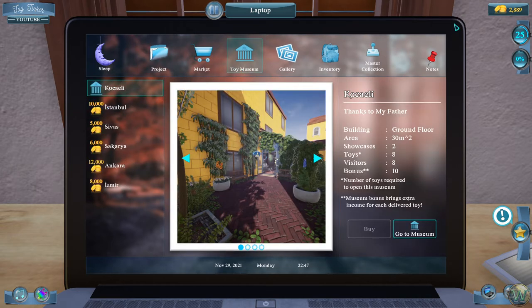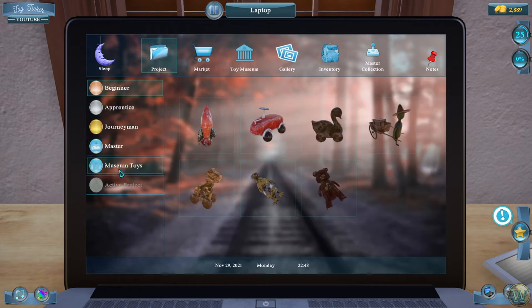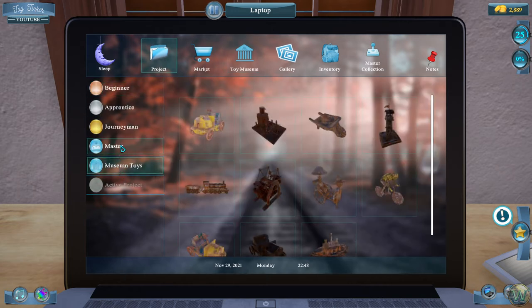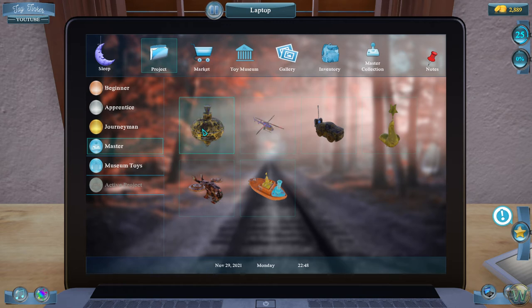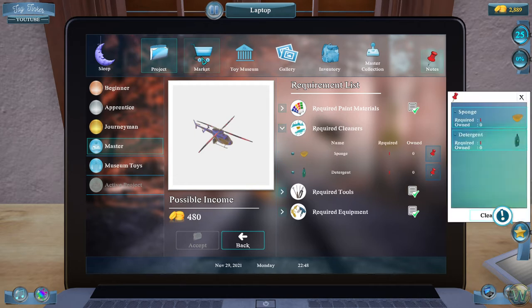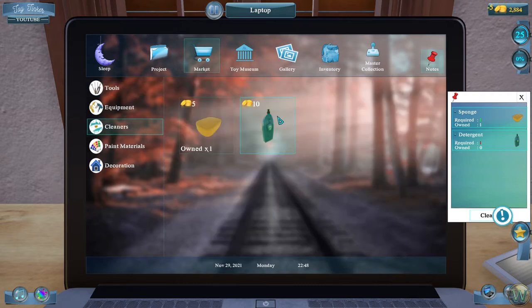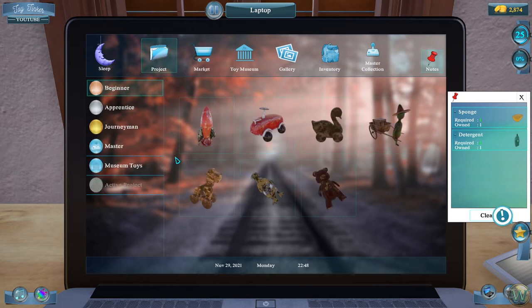We get a 10% bonus, and I'm assuming the more museums we open the more bonuses we get. We could save up enough money to purchase another museum, put together some additional museum toys, and send them over there. That's how you really start raking in the dough — you purchase another museum, fill it up with museum grade toys, send those toys there, and you start making bonus percentages on top of each toy you complete in any tier.